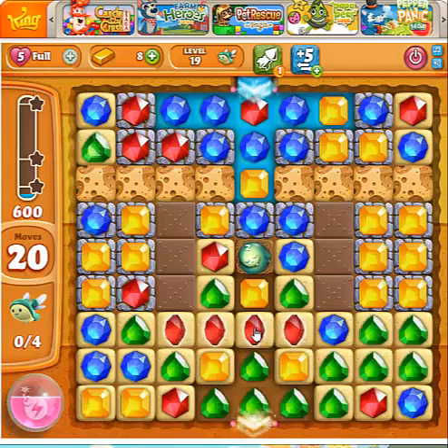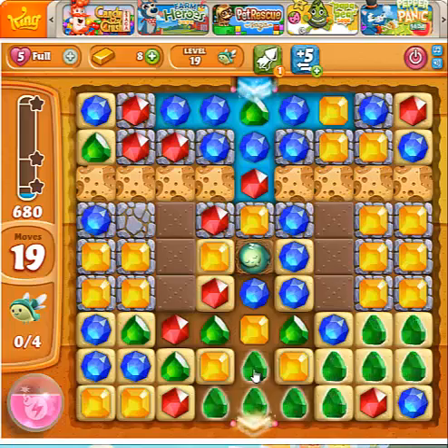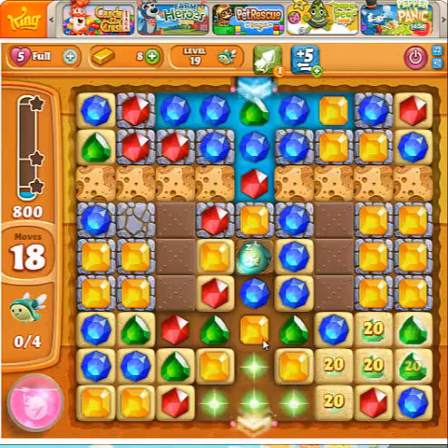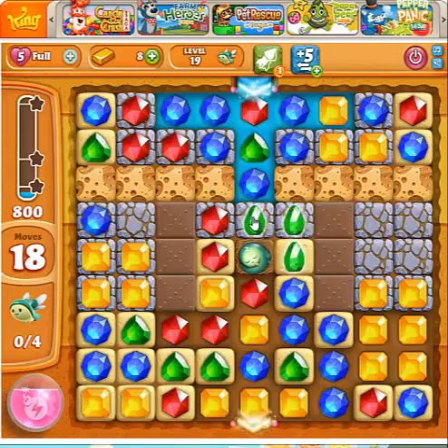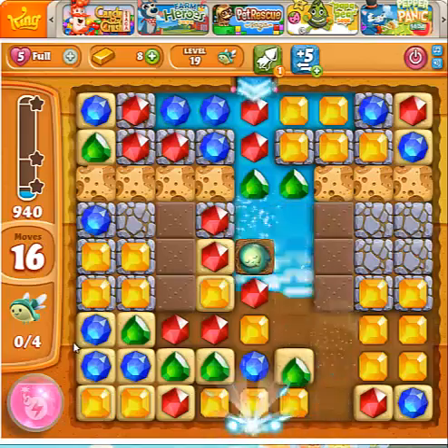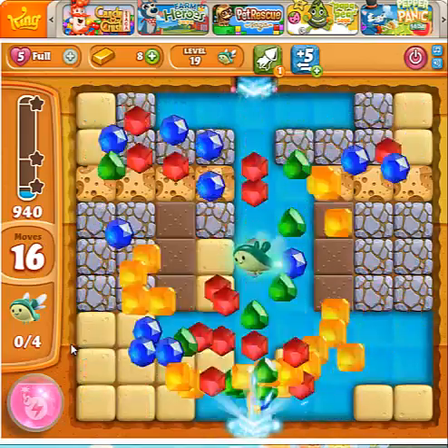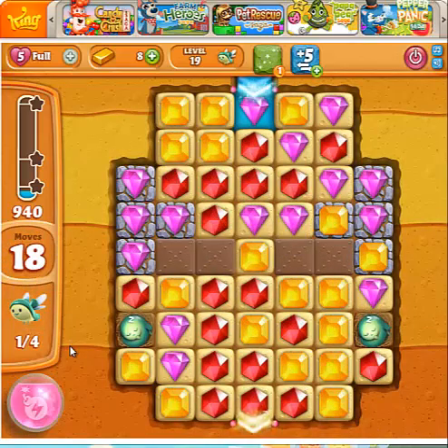This is going to break and bring down. Now what we are going to do is break the green and the yellow will come and make a straight line. Now we need to bring the water down — there goes the blue, and there it is. The firefly woke up and we are on to the next level.